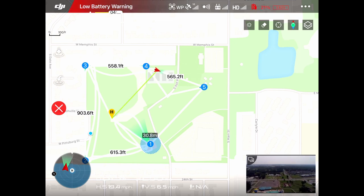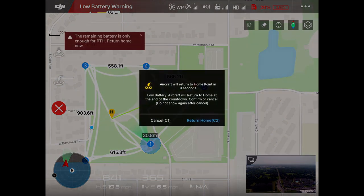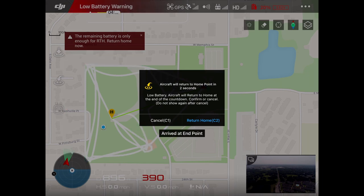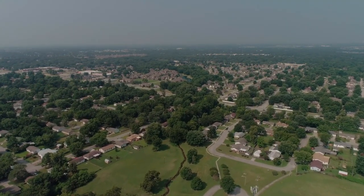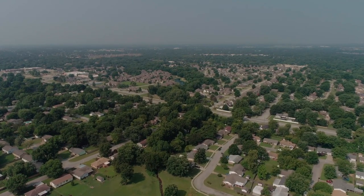It is giving me a low battery warning. It's almost at waypoint five and you can see it's climbing and it maintained that angle the whole way through, just adjusting at each waypoint. The aircraft will return to home. Maximum flight altitude reached. Arrived at endpoint and it is coming home. So there you go, that is route linked mode. I'm going to go ahead and get a new battery in the drone.